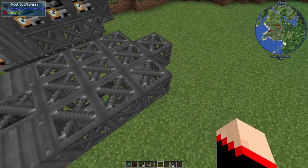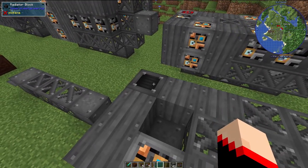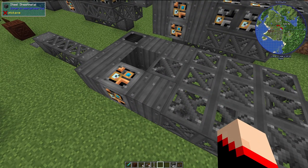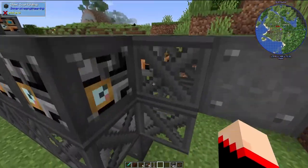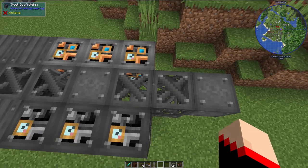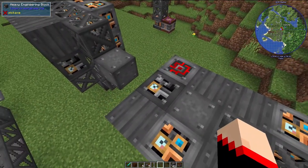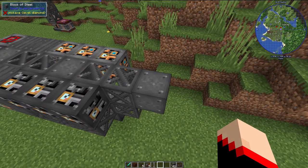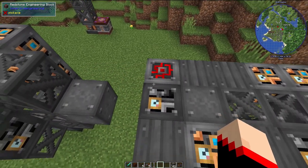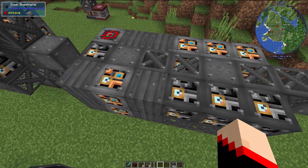The scaffolding sticks out one block from the steel block below it. On either side you place three steel scaffolding each. Then going along: two steel sheet metal, a radiator block, two more steel sheet metal, a light engineering block, and another steel sheet metal. On the next level: two steel scaffolding, a steel block, two steel scaffolding, a steel block, a heavy engineering block, and a block of steel at the very end. On the very back, place three light engineering blocks, two steel sheet metal, a redstone engineering block, and in the front: steel sheet metal, light engineering block, steel sheet metal, and three heavy engineering blocks.